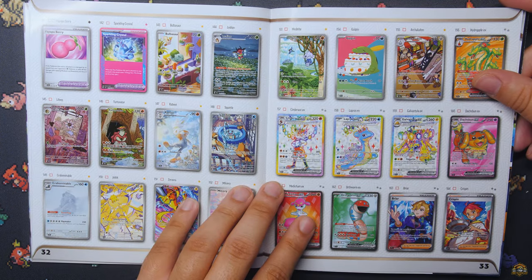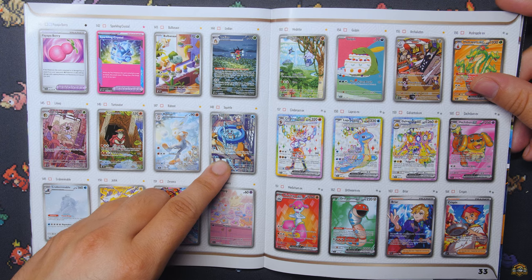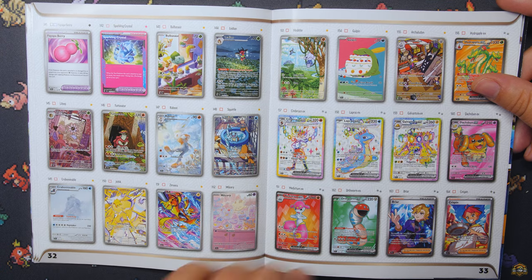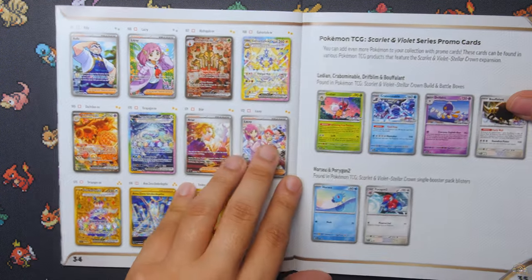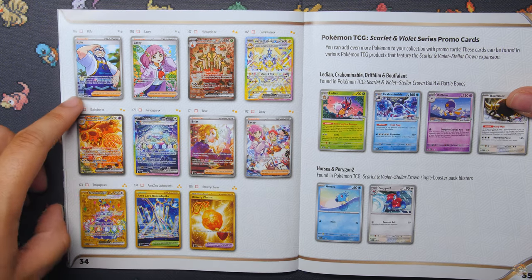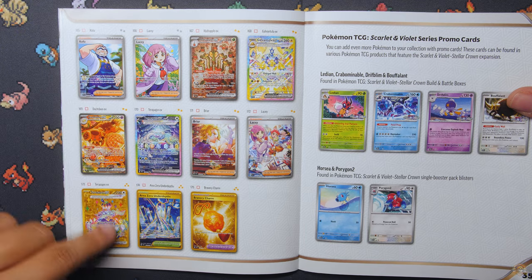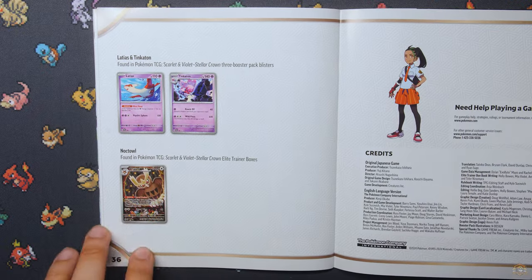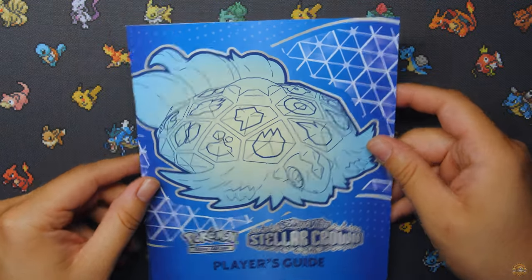Going over the Secret Rares and Illustration Rares: there's that Bulbasaur, the Squirtle that we have not pulled yet — hopefully we can do that here today. Got a bunch of nice Illustration Rares in the set. Got the Zorua, the Crabomino is one of my favorites for sure. Then we got your Full Arts — Lapras, Galvantula which we pulled twice. The Special Illustration Rares: Terrapagos is the big card, got the Briar, the Lacey, the Galvantula, and the Hydropol. It just got confirmed that the Full Art Terrapagos is going to be the one in the UPC, so it's not in the set. And we have the Terrapagos gold card and the Area Zero Under Depths gold as well. Your Noctowl that's in the ETB. And that's your Player's Guide.